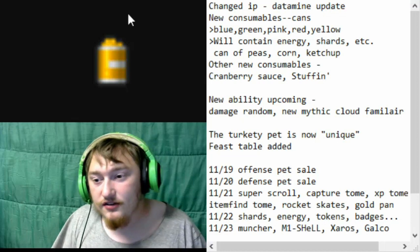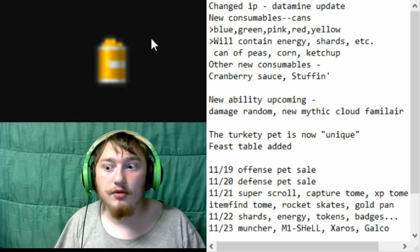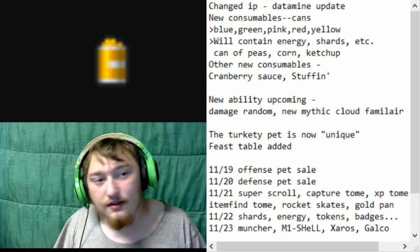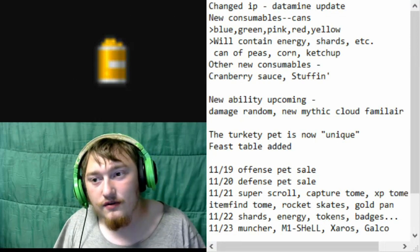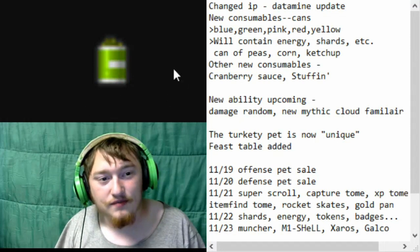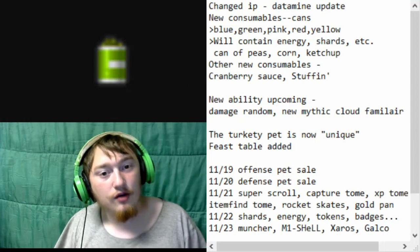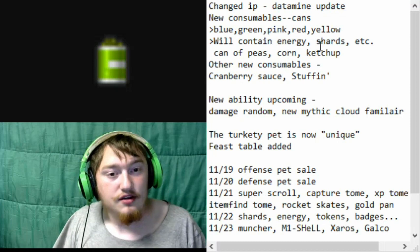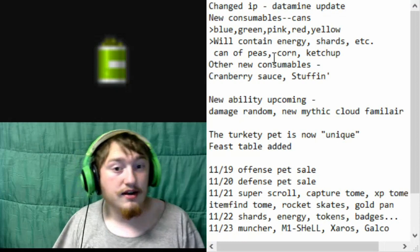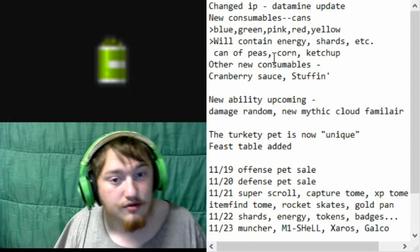We can actually see some of the assets — they're currently uploaded online for these cans. I'm just going to pull up a few of them here. We've got the beautiful yellow can, the glorious blue can, and of course the green can. I also know the names of some of these: from what I could tell, I could gather three names, which are the can of peas, corn, and ketchup — probably corresponding to those colors.